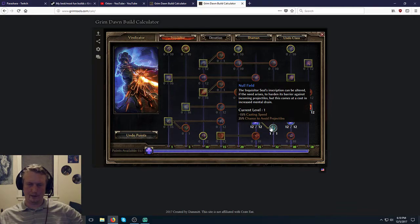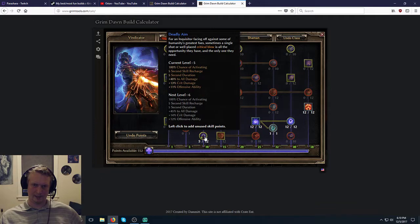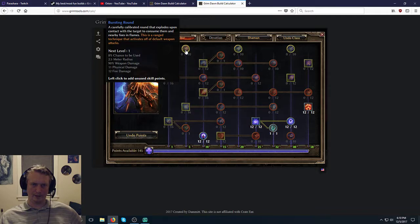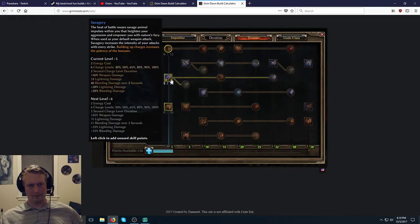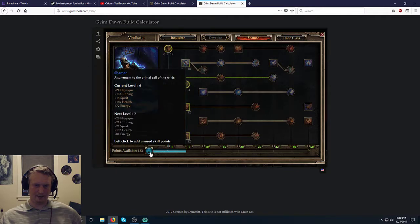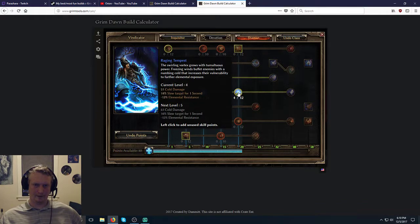You can use Null Field to have a higher chance to avoid projectiles while standing in it, which is nice. Deadly Aim is nice for crit damage. These are all ranged abilities, so I don't think we're going to be ranged — although we could go ranged. Savagery could be our primary attack because it's Lightning and it speeds up attacks. We don't need the Bowering Swarm because that's minus Vitality and Bleeding resist. We're going to need Wind Devil for Electrocute damage — I've never actually used Wind Devil, but I bet it's pretty good. The most important part of Wind Devil is Raising Tempest, which gives enemies minus Elemental resist.